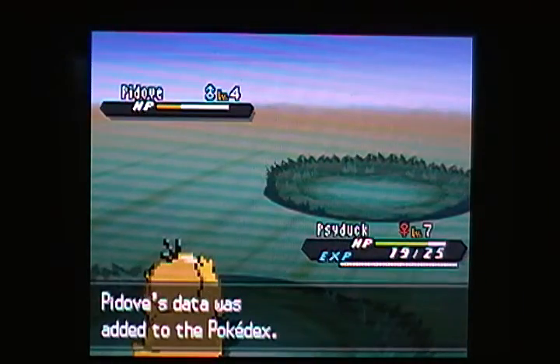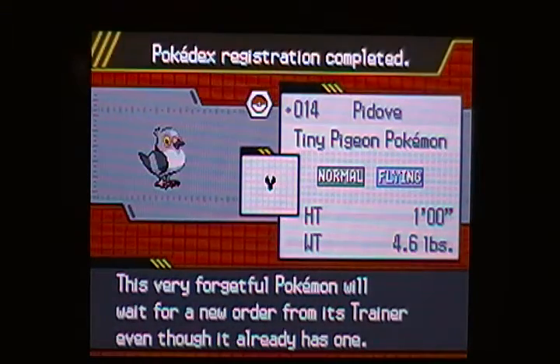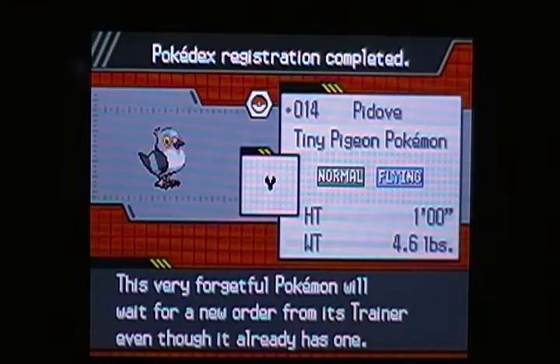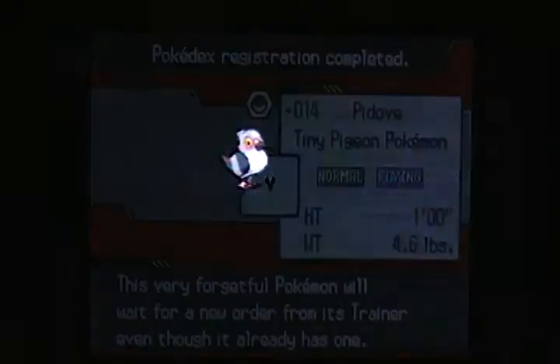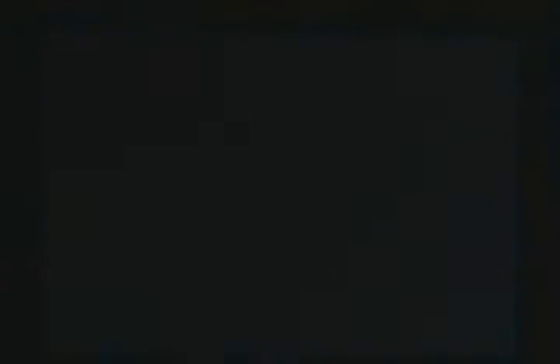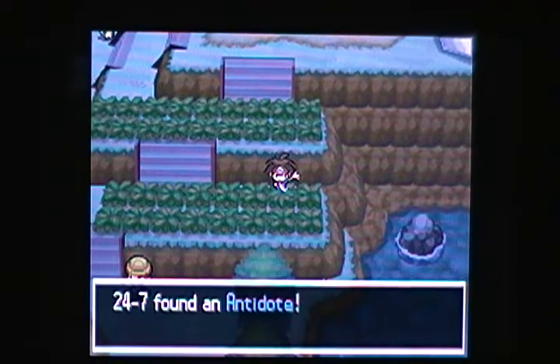A level 4 male — that's actually the first Pidove we've encountered in this adventure, I believe. The Pokedex says: this very forgetful Pokemon will wait for a new order from its trainer, even though it already has one. Interesting. No nickname as usual, and it will go right to our party. Let's grab this item on the ground — which is an antidote.